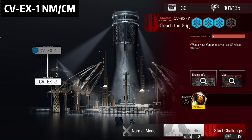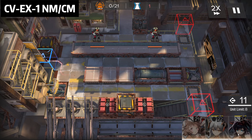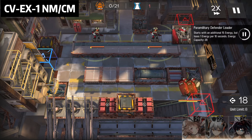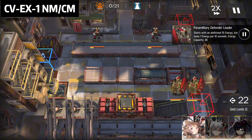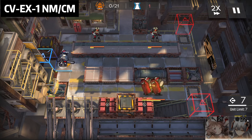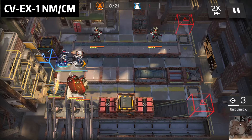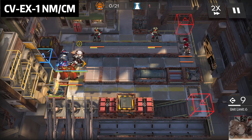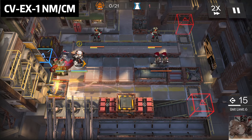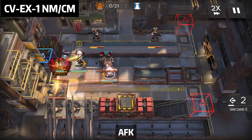Okay, so now CVE-X1. So Aya, Blaze, Seiria. First, Blaze facing the right side, then Seiria. Seiria facing anywhere, and Aya. Aya facing the left side, and you can start to AFK now.